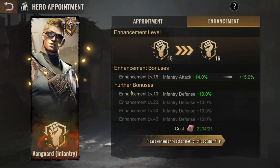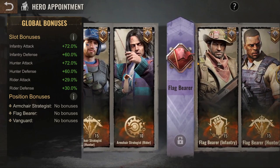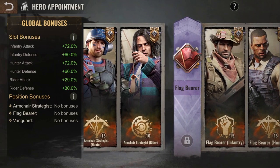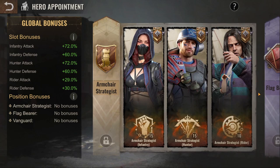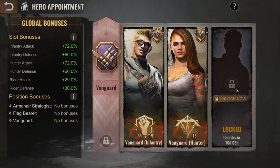Now we find ourselves stuck — we cannot move on with infantry or hunter. This means we have to go with rider. But you do not have to do every single rider upgrade now; you can save up on riders and just focus on vanguard. You should have vanguard unlocked by now — I have to wait 10 days on PTR, so I won't be completing all 51 steps here.